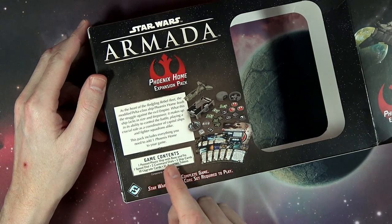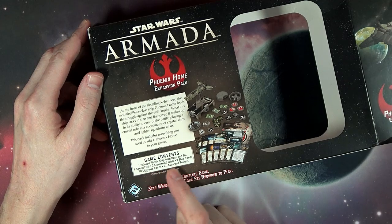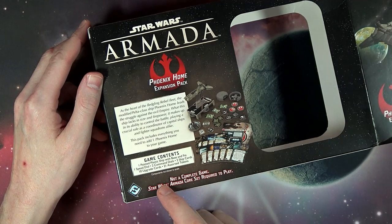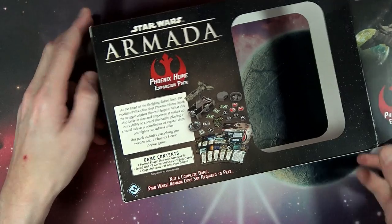It comes with one painted ship and base, a speed dial, two command dials, two ship cards, ten upgrade cards, and 21 assorted tokens. Most of that we don't care about, but of course everybody wants to see the upgrade cards themselves.